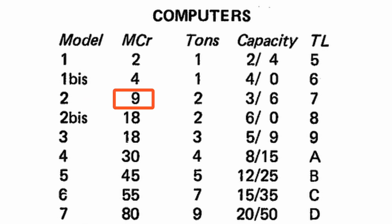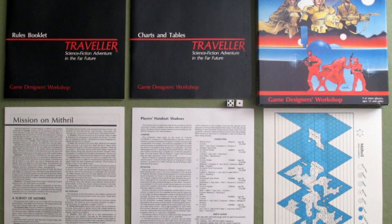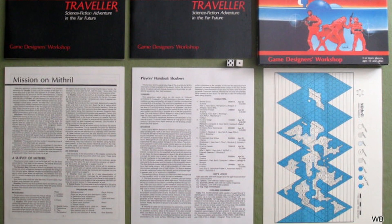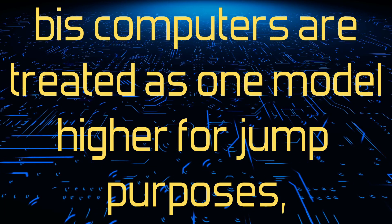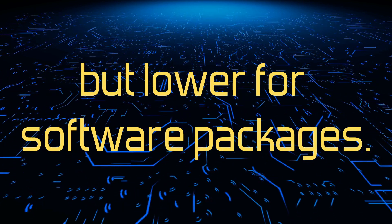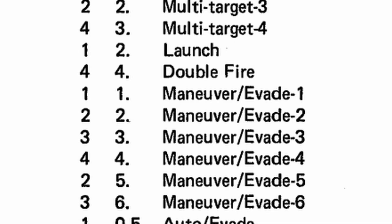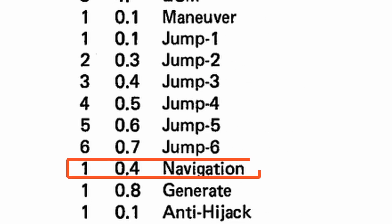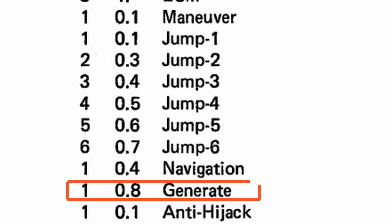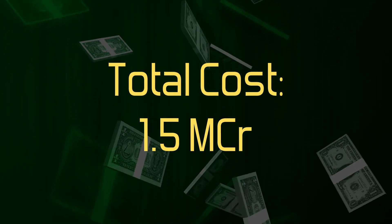This will cost me 9 megacredits and will take up 2 tons of space. We'll get into what each of the programs do when we cover computers in this series. The BIS designation is an improved version of the model number — it is treated as the next higher level for jump support but the next lower level for software package inclusion. For the Phineas, the software package comes with a maneuver evade 2 program because that is 2 megacredits. I also want jump 2, navigate, and generate. The cost for all of those is 1.5 megacredits.